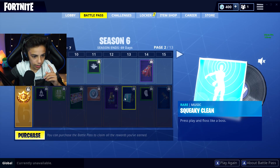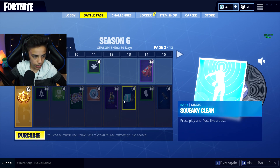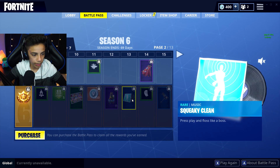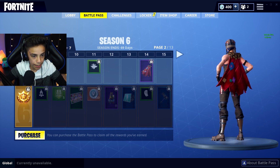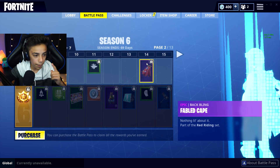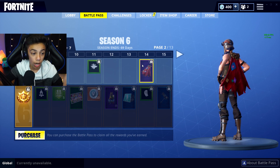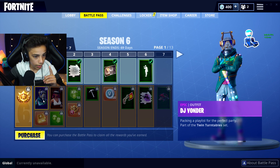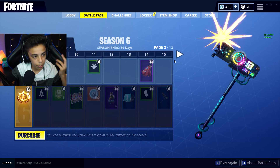And then right here we got Squeaky Clean — I think it's music or something you could change with dances. And then we got the Fabled Cape. It's like a little Superman superhero cape, that's pretty cool. I didn't know you could unlock capes by themselves in Season 5, but now you can. And then we got the smash-up pickaxe for the DJ Yonder — pretty cool sound.